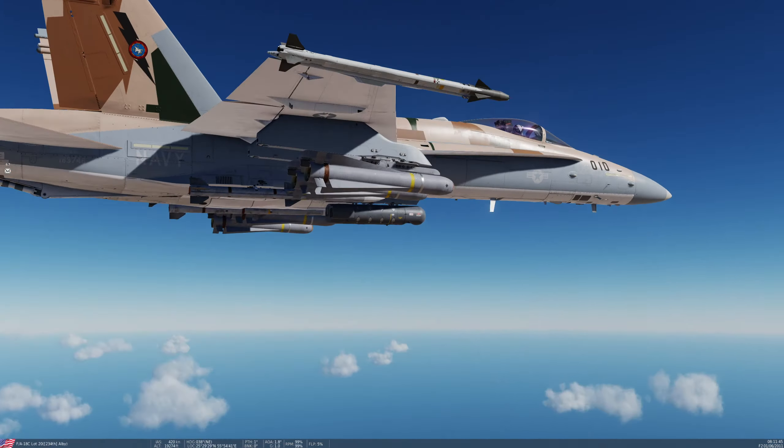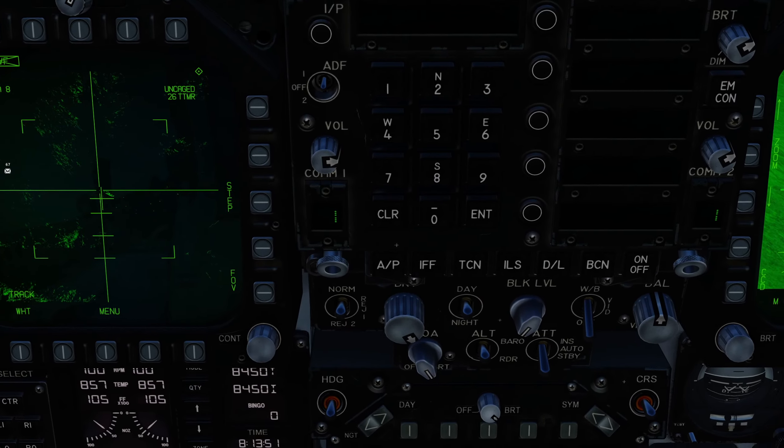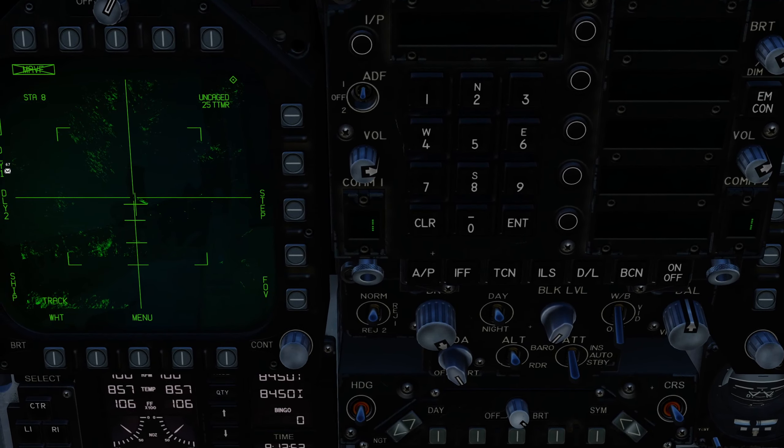Now, how this is going to work: once it picks up the laser, I'm going to designate that target. Once I get that designated, I'm going to switch over to the ZOI on my left DDI and it's going to slave that map. Let's just zoom in — there he is there. Let's designate him. Now I'm going to switch out to my left DDI. It's uncaged automatically.